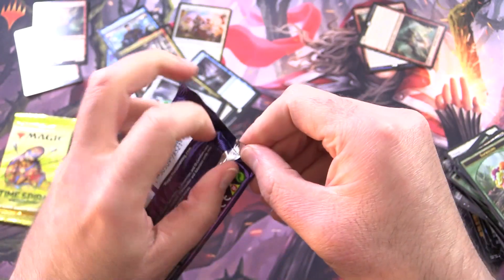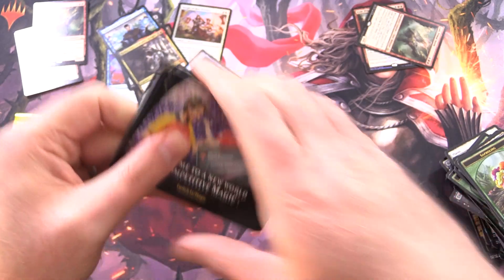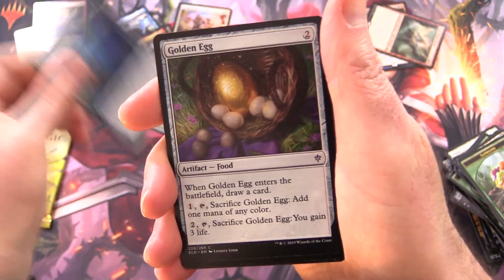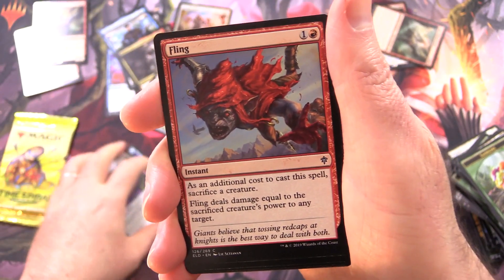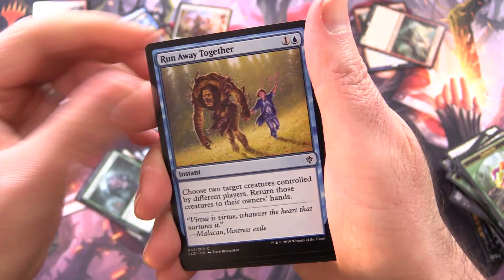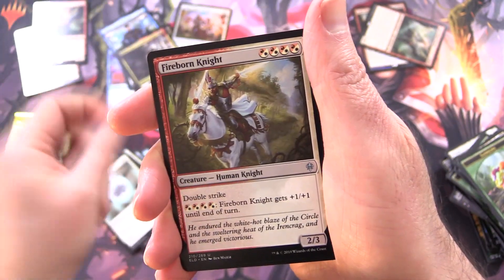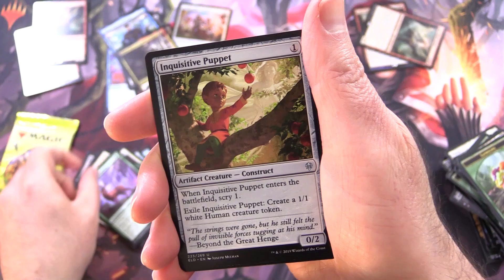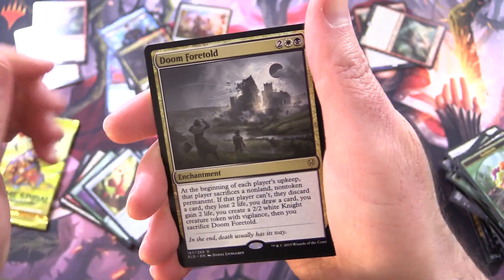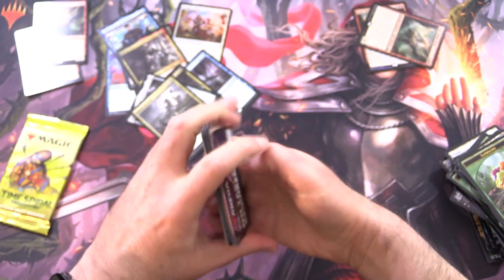Eldraine. Just one simple request — we need that green card, you know the one I'm talking about: The Great Henge, of course. We've got Mantle of Tides — that is not the green card — Golden Egg, Fling, Lonesome Unicorn, Shining Armor, Fierce Witchstalker, Runaway Together, Lost Legion, Red Cat Raiders, Goblin Warrior, Silverflame Ritual, Fireborn Knight, and for uncommons: Kenrith's Transformation, Inquisitive Puppet, and Doom Foretold. There's a metaphor for these boxes if ever I saw one. A Mountain, and no table required.